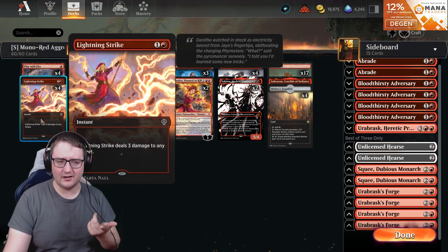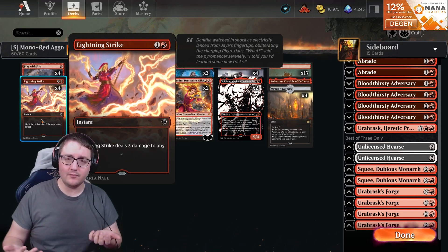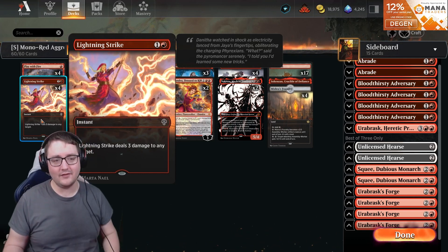Let's look at Lightning Strike. Lightning Strike would deal four, times two - that's eight damage for two mana. That's almost half your opponent's life total. That's insane.